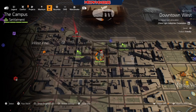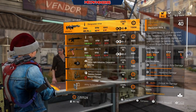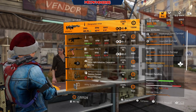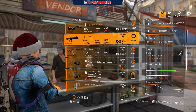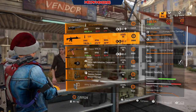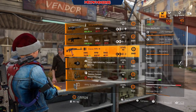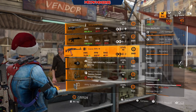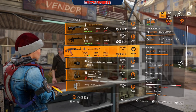Next we'll check out the Campus. We've got a Designated Hitter with 11 marksman rifle damage, 92 headshot damage, 8 crit hit damage, and Perfect Reformation. A G28 with 11 marksman rifle damage, 94 headshot damage, 19 optimal range, and Spike. A Classic RPK-74 with 12 LMG damage, 9 damage to target out of cover, and 7.7 accuracy with Spike.